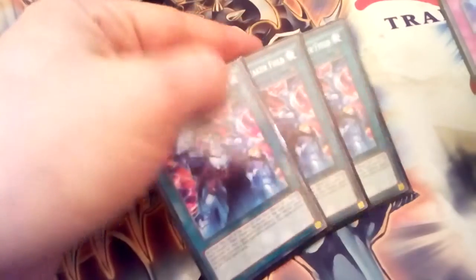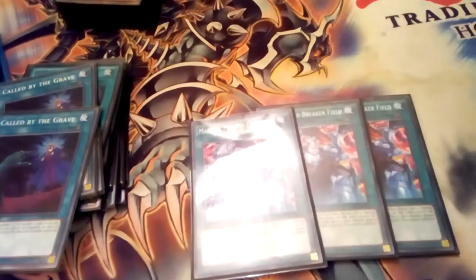Instant Fusion — one of your best extenders to make Invoked Raging. Three Called by the Grave to negate hand traps. And three Mid Breaker Field — you just summon it and you can't target your stuff with card effects or whatever. You can just power through all your plays.